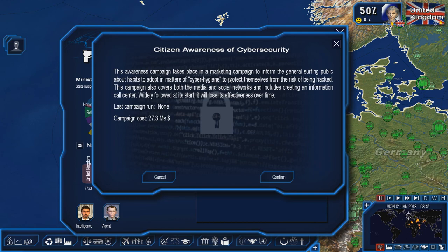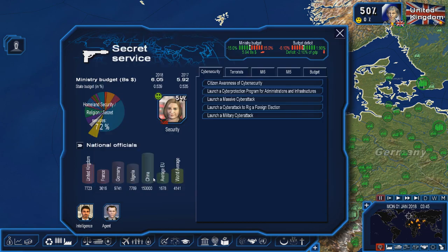It doesn't protect anything from being protected, but your citizens will have a better chance of understanding what's going on instead of panicking the entire time. This awareness campaign takes place in a marketing campaign to inform the general surfing public about habits to adopt in matters of cyber hygiene to protect themselves from the risk of being hacked. This campaign also covers both the media and social networks and includes creating an information call center. It is widely followed at its start, but it will lose its effectiveness over time. As the United Kingdom, it only costs $27.3 million to actually adopt it.